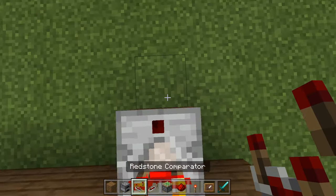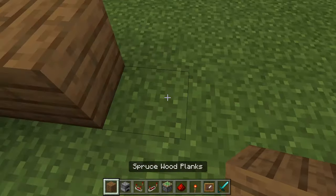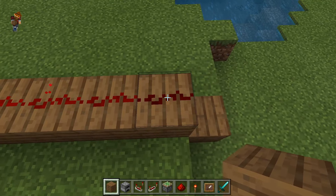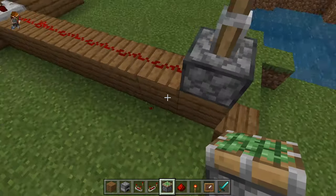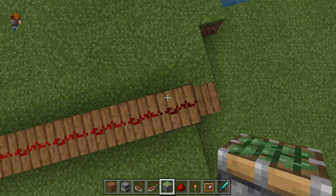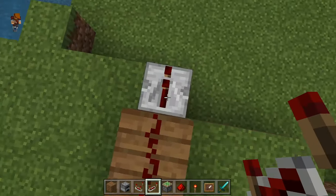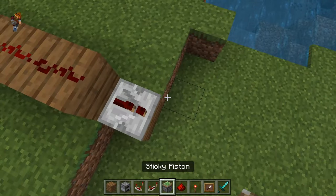Place a redstone comparator and then build out a little bit, placing redstone dust until it reaches the end where the signal is not active. Where this redstone is not active, you're going to place a redstone repeater facing outward.